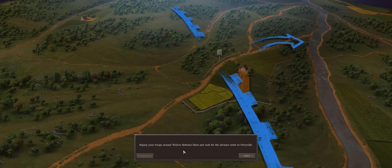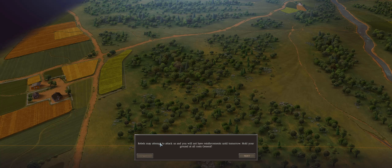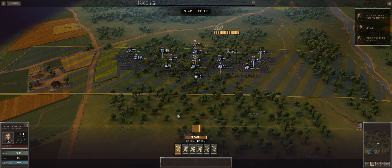Deploy your troops around this area and advance in order to Perryville. Rebels may attempt to attack us. You will not have reinforcements. Hold your ground at all costs — because that's reasonable. They're leaving one skirmisher.